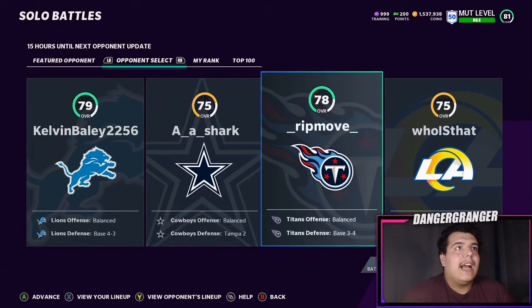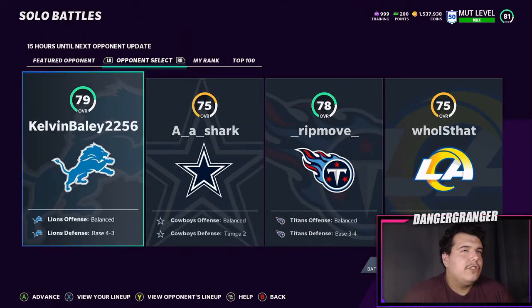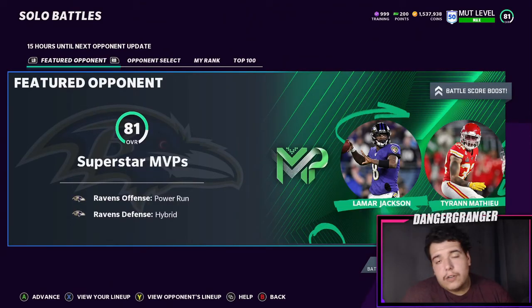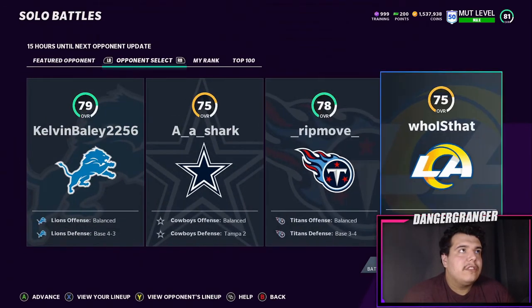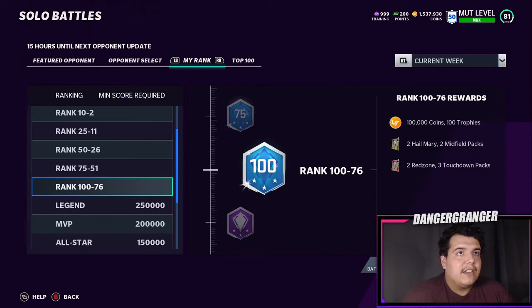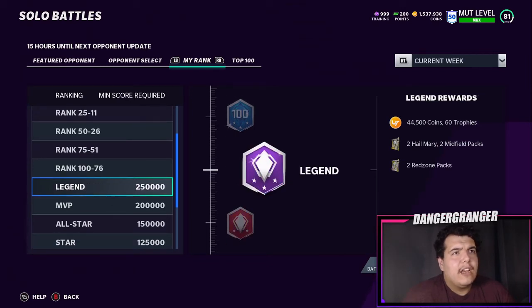There are strategies for scoring super high — you can YouTube it. There's a guy who always makes videos on how to get the highest score in Solo Battles so I'd check that out. Make sure you play the featured game because it gives you a higher score boost. Don't lose the featured one. There are also weekly challenges where you have to hit like 35,000 battle score to earn extra coins. If you get in the top 100 let me know — I need to start getting up there. Definitely shoot for Legend; two Red Zone packs quick sell for about 25k each, so that's already 50k right there.